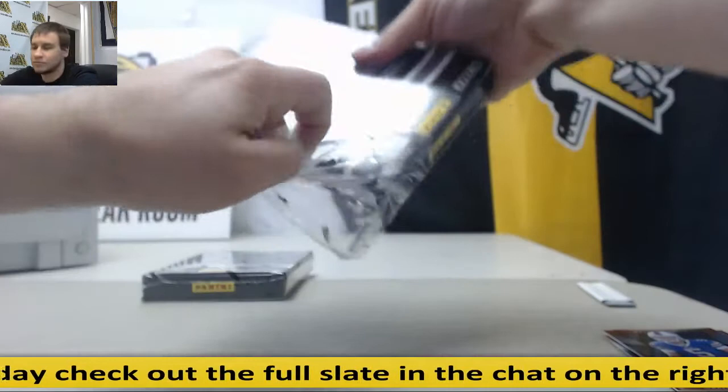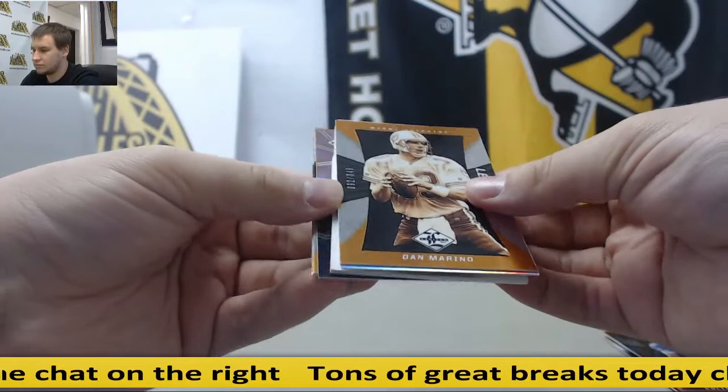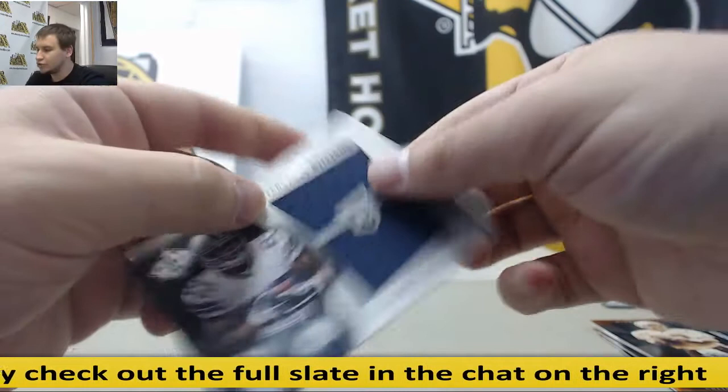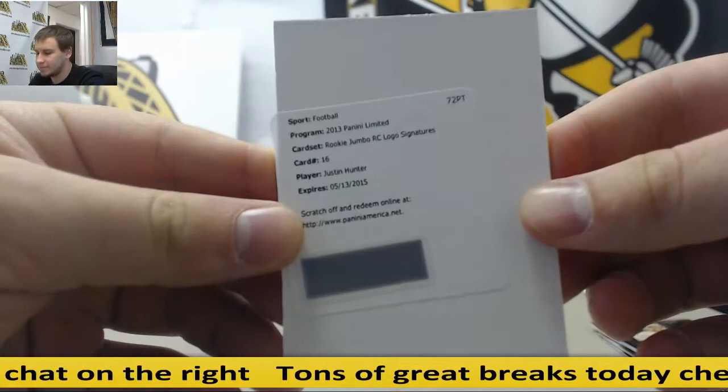Box 14: Aaron Rodgers insert, 6 of 25. Julio Jones, Trent Richardson, and Dan Marino. For the Raiders, 299 — DJ Hayden. Dual jersey — Terrence Williams, 199. And Justin Hunter — rookie jumbo, rookie card logo signatures — that's going to go to the Titans.